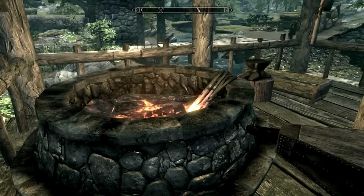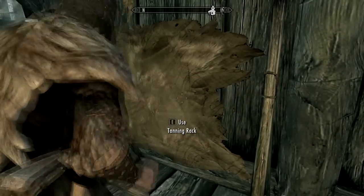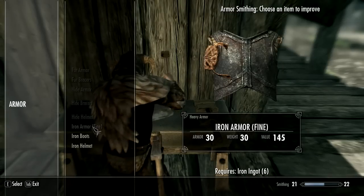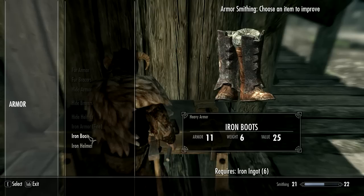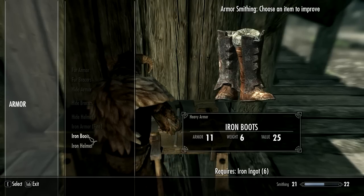Unfortunately I can't create any weapons because I don't have any leather or any skin like that, so I can't use a tanning rack right now. But what we can do is actually improve the armor and things that we already have. I've already improved my iron armor — my main body armor — but we can improve our boots and our helmets. We've got six iron ingots at the moment, so let's improve our boots.